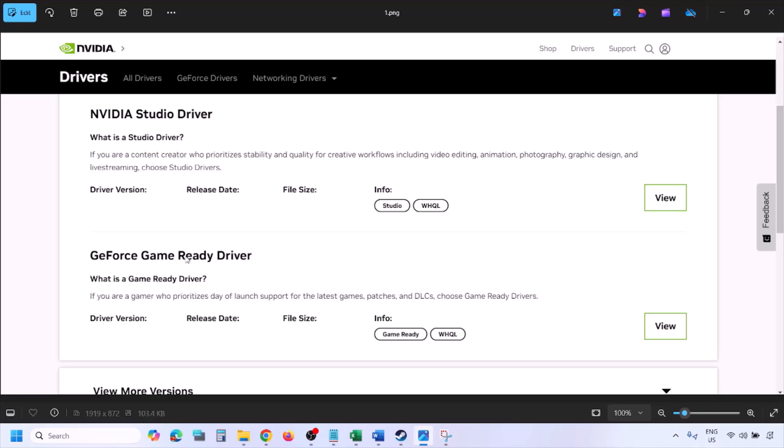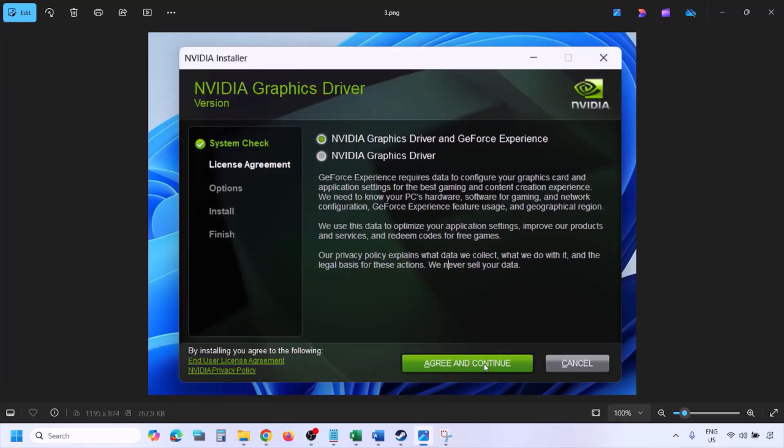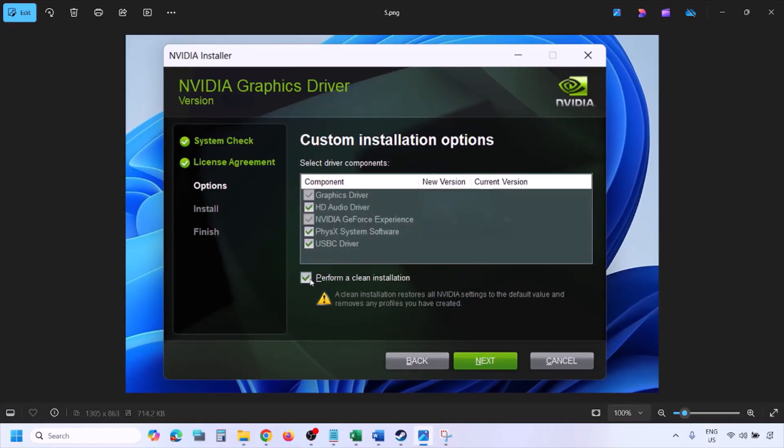Click View, then click Download and let the download complete. Run the exe file, click Agree and Continue. Select the Custom option — by default Express is selected, so switch to Custom and click Next. On the next screen, put a check on Perform a Clean Installation, then click Next and let the installation complete.